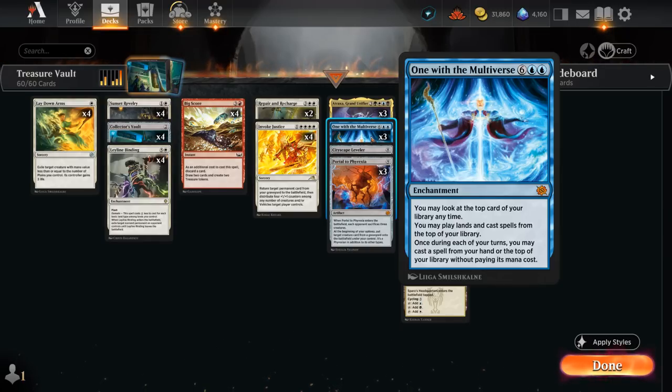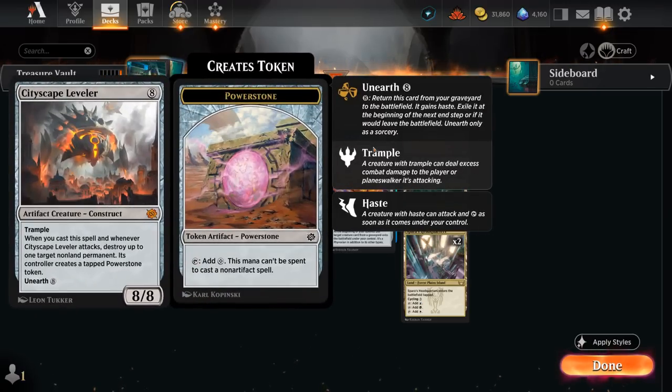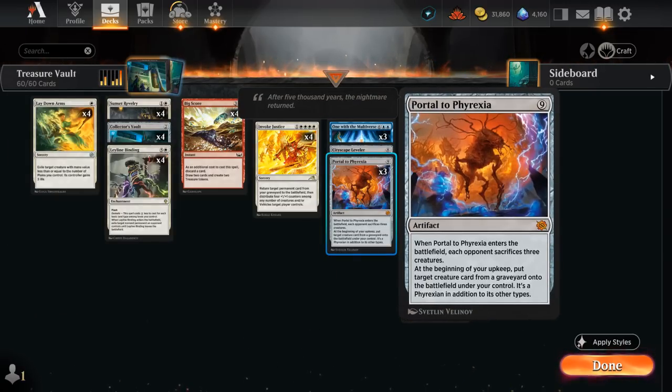So let's say we bring back One with the Multiverse on turn four using our trick — then we can still cast another spell for free, such as Atraxa, Grand Unifier, which can generate a ton of card advantage while stabilizing the board. We can also cast a Cityscape Leveler to blow something up, or cast a Portal to Phyrexia to make the opponent sacrifice three creatures, and then we can start reanimating them as well.